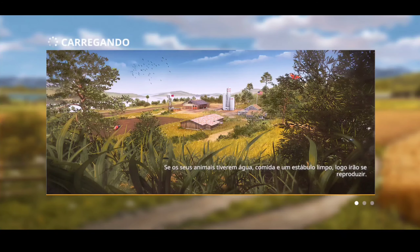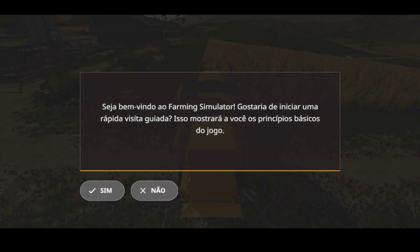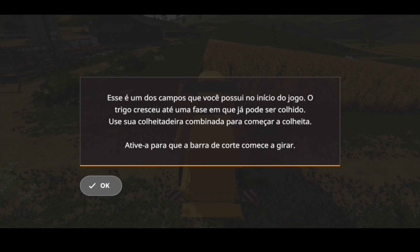Vamos no início de Farm Simulator 20, um jogo top. Sejam bem-vindos ao Farm Simulator. Eu gostaria de iniciar uma rápida visita e mostrar a vocês os princípios básicos do jogo. Esse é um dos campos que você possui no início do jogo. O trigo cresceu até uma fase em que já pode ser colhido. Use sua colheitadeira combinada para começar a colheita. Ative-a para que a barra de corte comece a girar.